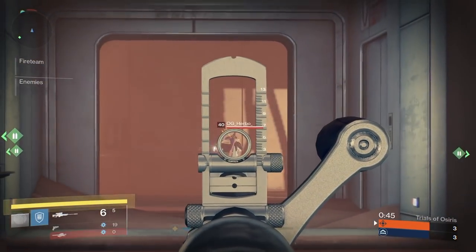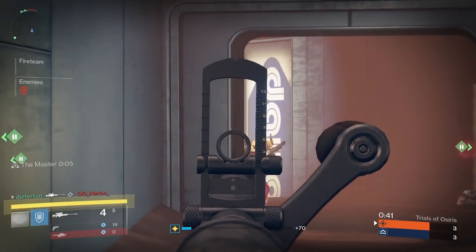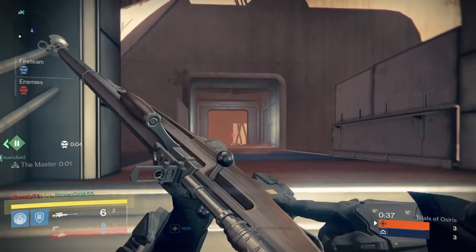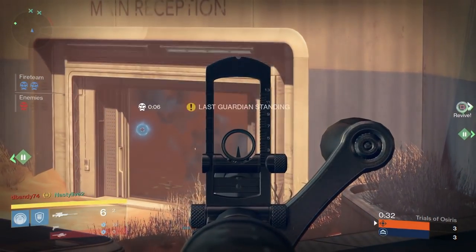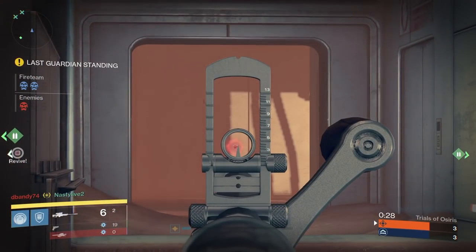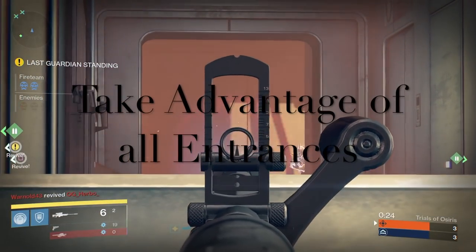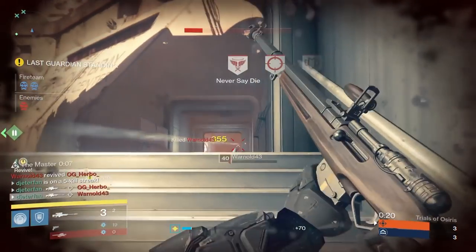If your team wants to go inside and you're dealing with teams that are all up there hard scoping, it's a very good idea to keep two people inside. You always want to have two people near each other on this map, and then have one person go around the side while the other two are distracted — to get really easy sniper angles or to just clean them up quickly with the hand cannon. That's the easiest way I found to play on this map, especially when going against these annoying teams.